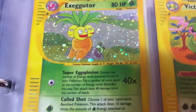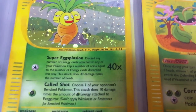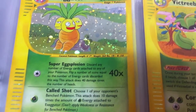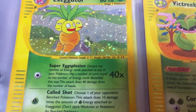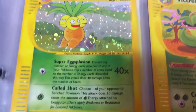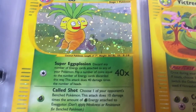An Exeggutor sitting on a rock — Super Egg-Splosion: discard any number of energy cards and then you have to flip, so it kind of sucks because you have to discard the energy. But Cold Shot is actually pretty good — choose one of your opponent's benched Pokemon; the attack does 10 damage times the number of grass energy, so a pretty good ability to snipe.